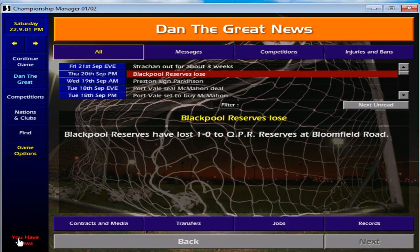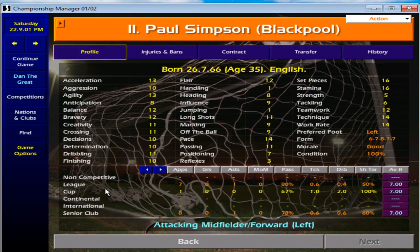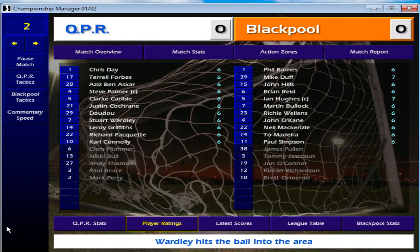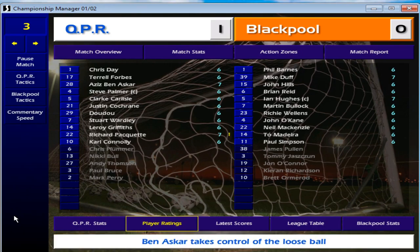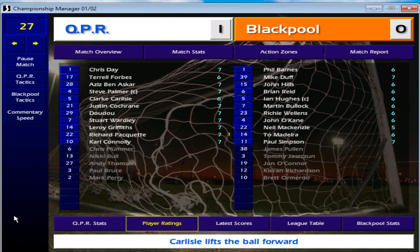QPR away — this is quite a big game. Stracken's out, that means O'Kane is coming in. Richardson's knackered, McKenzie can come in though, that's fine, that works out okay. There are quite a few players here whose contracts I can see not renewing. To be fair, Simpson's 35 — there's no point giving him another contract at 36, it seems pointless. I may as well find someone else to come in next season.